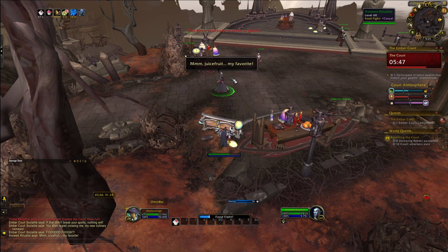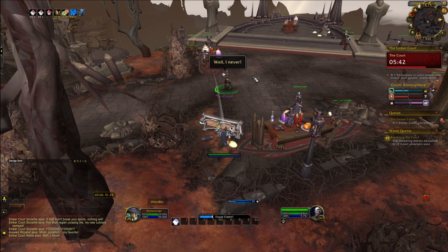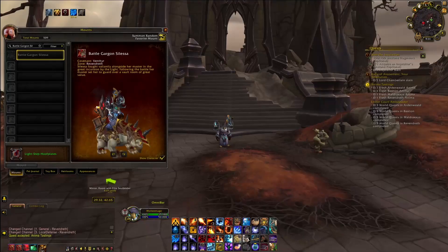One thing you can do is talk to her at some point during the Ember Court Scenario and this will give her additional happiness. Second, when you invite her as a guest twice there will be an Assassin near the Mingling Guests before the opening of the Court. You can kill the Assassin to get additional happiness with her.